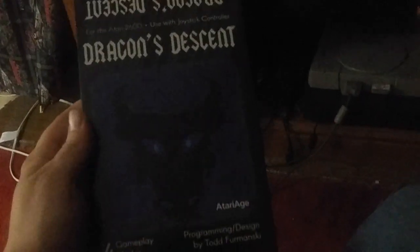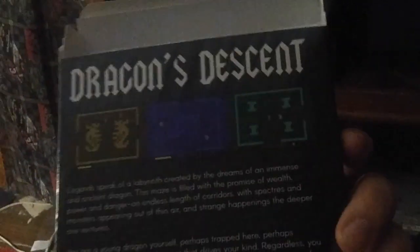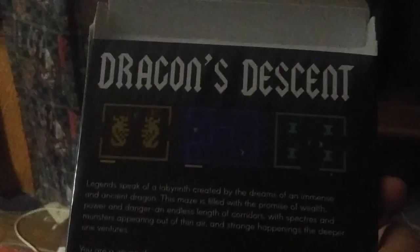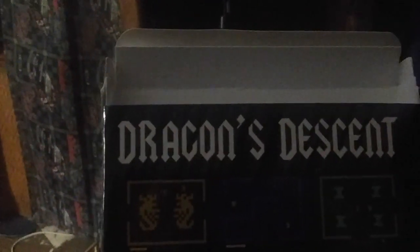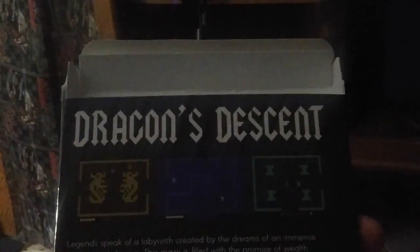Here we have the box for Dragon's Descent, where we have that story I was reading earlier. Very good screen caps. Very enticing — if this were actually at the store nowadays. The lettering — I don't know for a fact if it's truly AC/DC's font, but the resemblance to it is unmistakable.